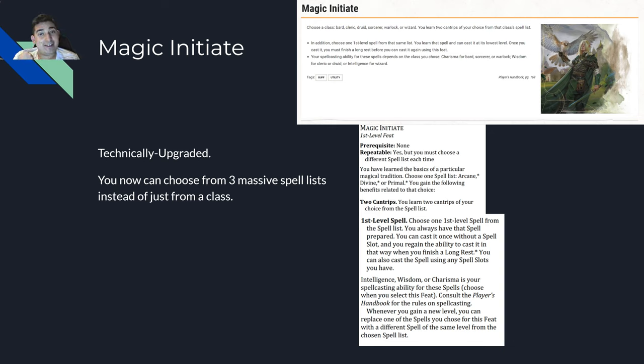In One DND it's technically an upgrade. Magic Initiate has no prerequisite and is repeatable, but you must choose a different spell list each time. You choose one spell list - arcane, divine, or primal - and get benefits related to that choice. You can take this feat repeatedly, choosing arcane, then divine, then primal to eventually access every single spell list for first level spells and cantrips.